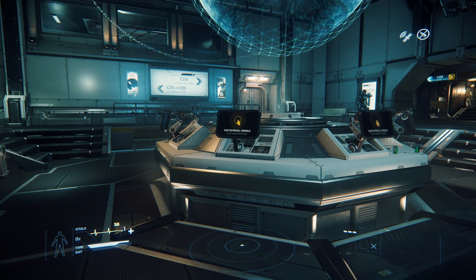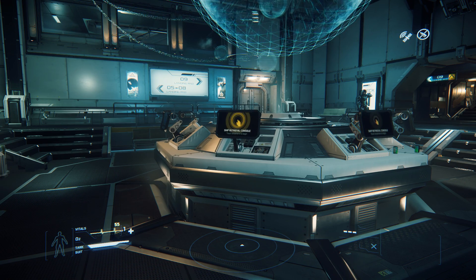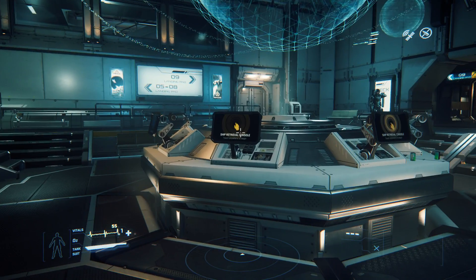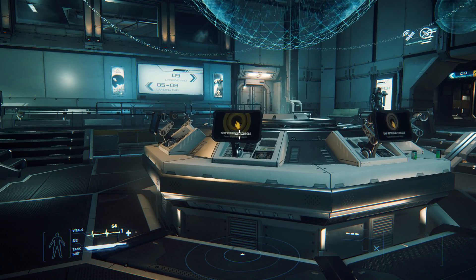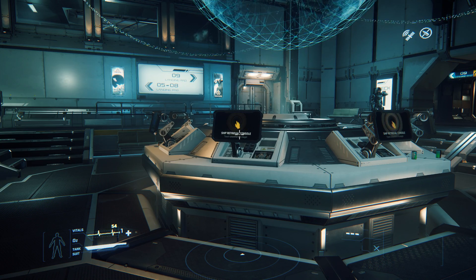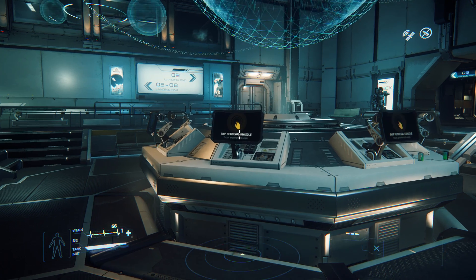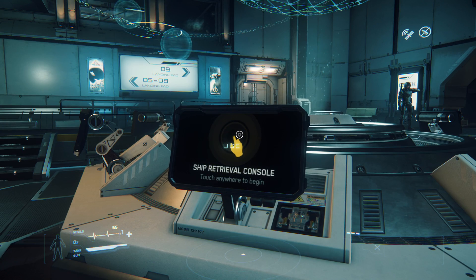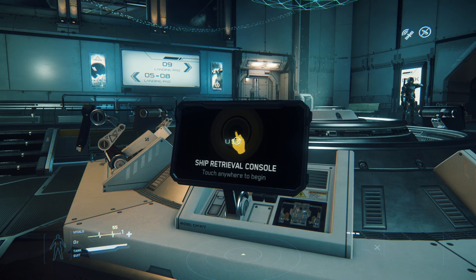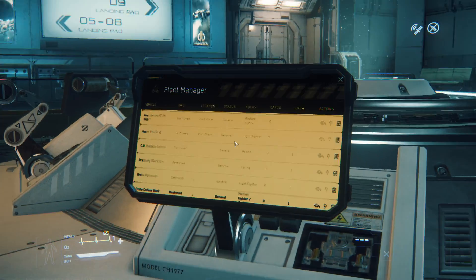Aside from being able to land on planets, one of the most notable additions to the game is the new Interaction System, brought up by holding down F. As you can see, it brings up a little cursor. This system is used throughout every interaction in the game — such as opening doors, getting into a ship, or accessing a terminal. To actually use any of these items, just click the Left Mouse Button.